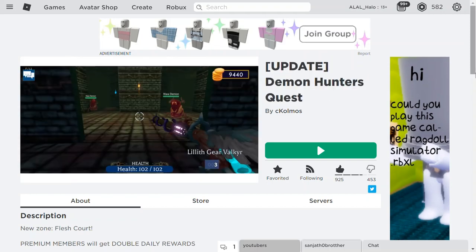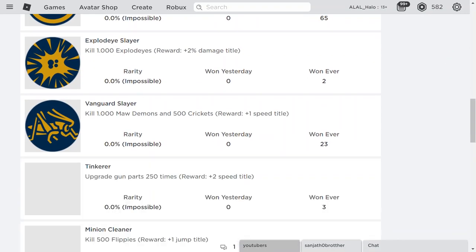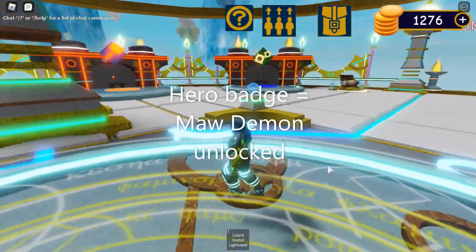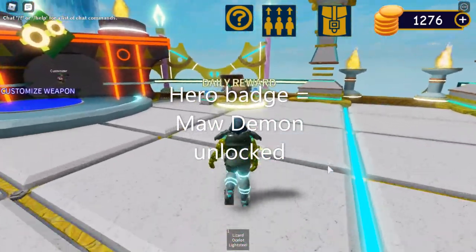So this is the game I was talking about — it's called Demon Hunters Quest. You need to complete all the easy missions and then you will unlock the Heroes Badge. Once you're in this game you'll have this, though it will look different.